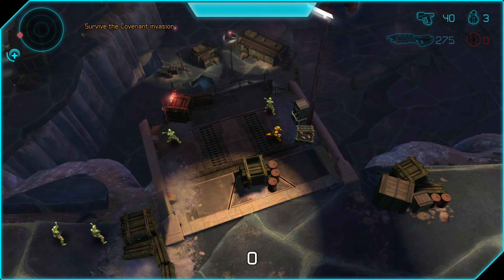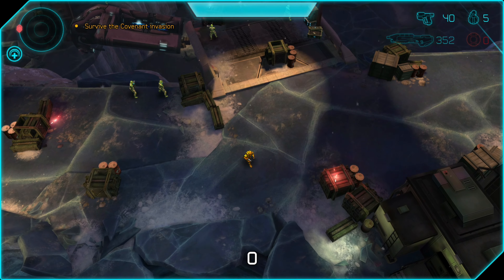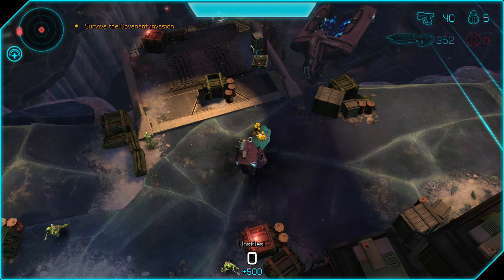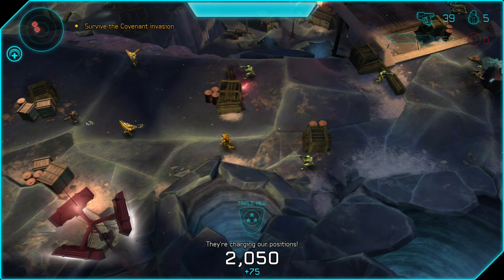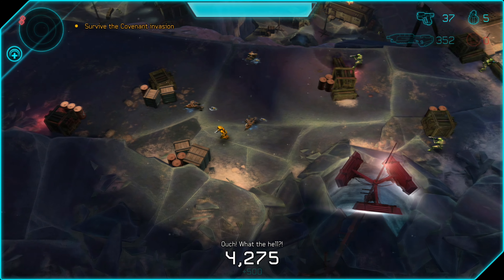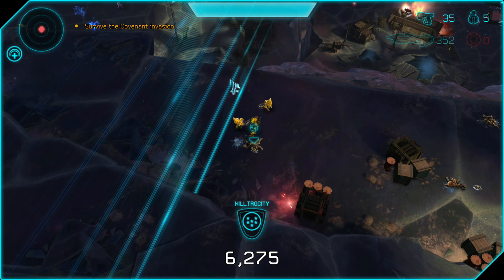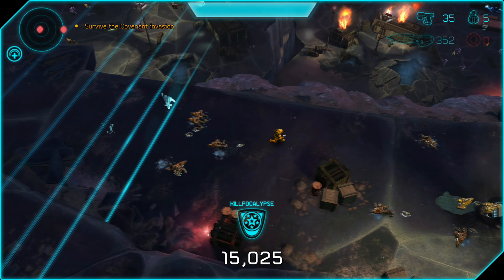So we'll load into that mission right now, and basically to get a gold star or any type of star, you need to hit a certain amount of points, and it's different for each mission. We're going to start with A1 because it's the first one — might as well get these achievements out of the way right off the bat. The best way to get even more points is to get multi-kills and sprees, chaining kills together very quickly.